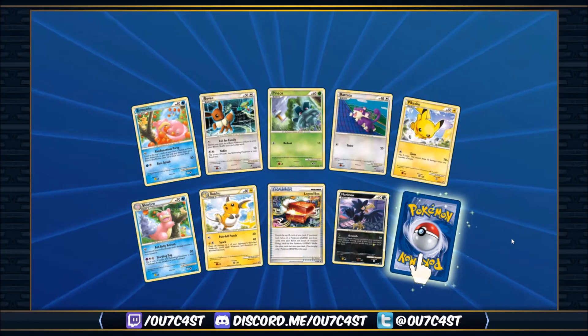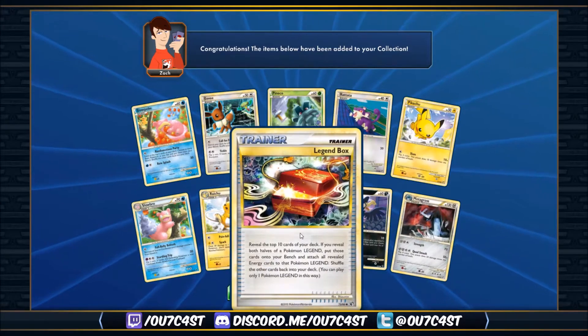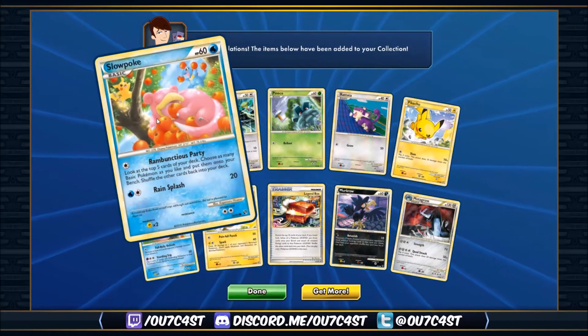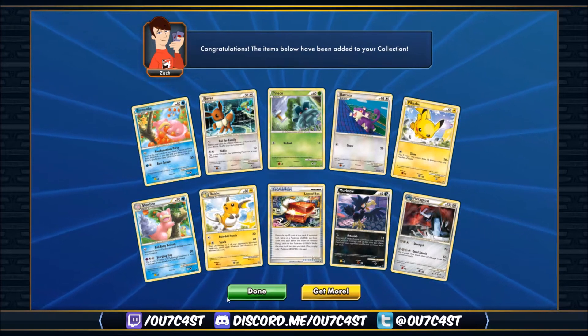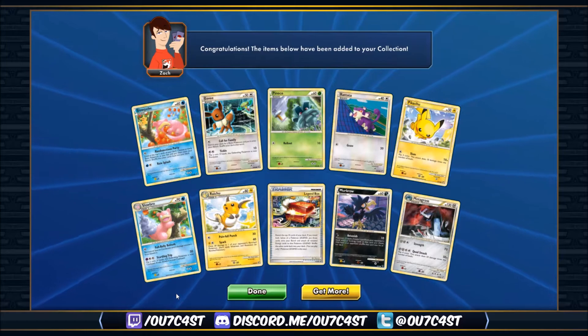Last pack: Munchlax, Metagross — nothing crazy — a legend box piece, Pikachu and Raichu lineup, Slowbro, Slowpoke, and Eevee. Getting those two portrait Smeargles — I'd call that a successful pack opening! If you guys got any primes or anything crazy, let me know in the comments below.